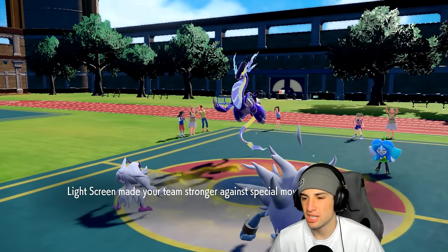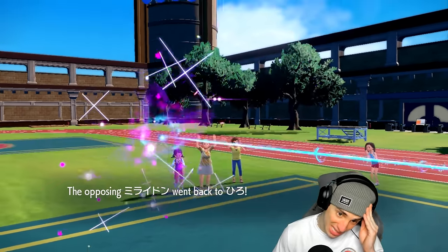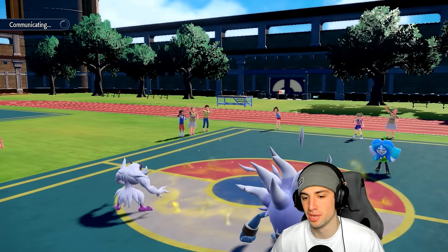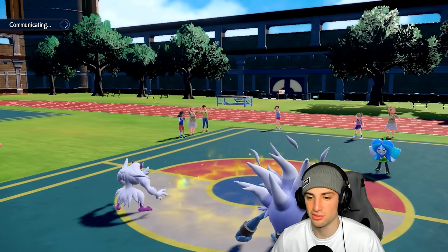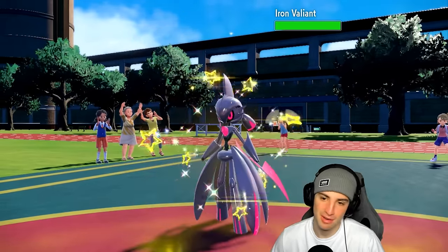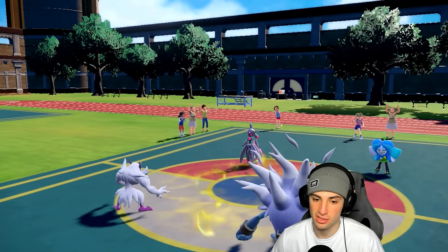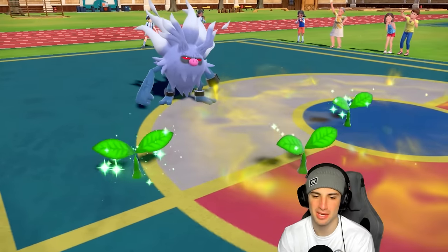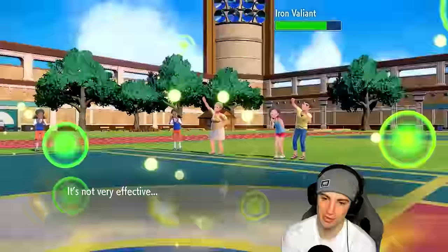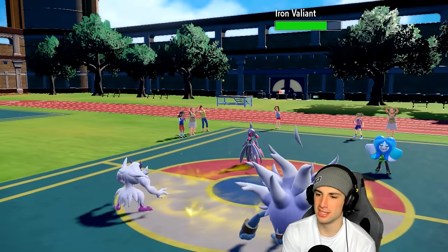Iron Valiant comes out after the pivot — it's Fighting and Fairy so my Fighting move won't do much, and it gets that Quark Drive speed boost. They're also Leech Seeding with Ogre Pond — that's odd. Drain Punch does minimal damage, so I'm going to swap Annihilate out just to get rid of that Leech Seed. I'm simply not dealing with Leech Seed.